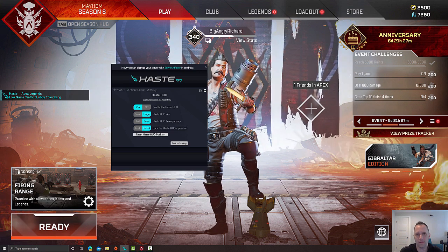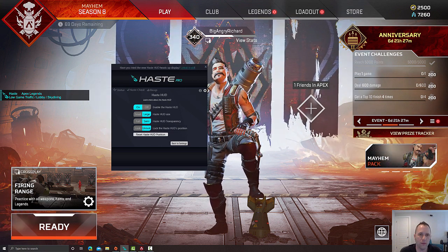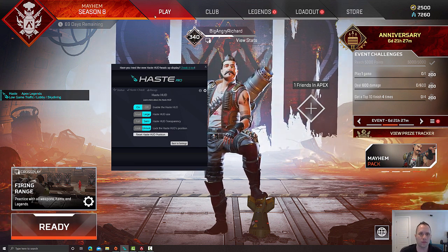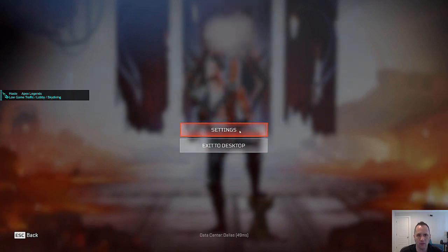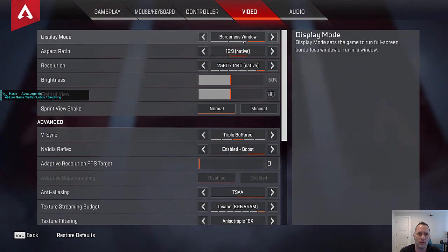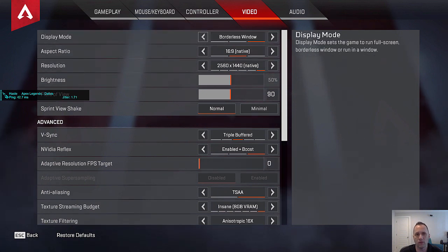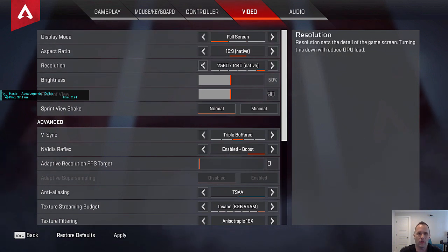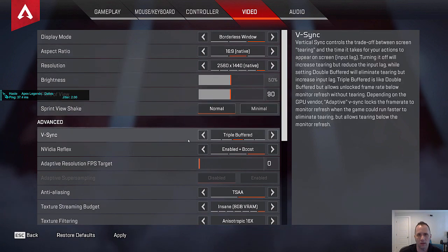The Haste HUD only works in borderless windowed mode or windowed mode — it cannot work in full-screen mode. To show you what I mean: if we go into the settings of Apex and then the video settings, you'll see I'm in borderless window mode. The game is in fact full screen, but it is not in full-screen mode. If I go to full-screen mode it will actually hide the HUD, because the HUD is not a part of the game — so you need to keep your game in borderless window mode.